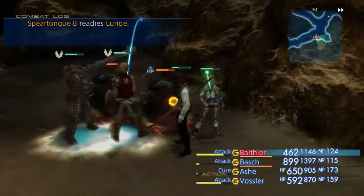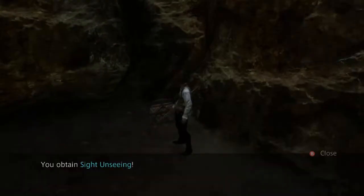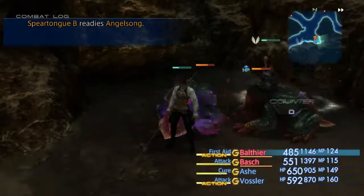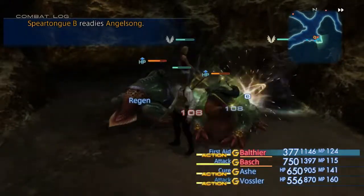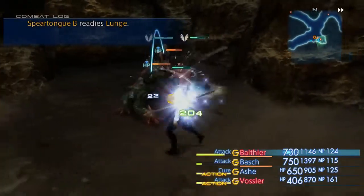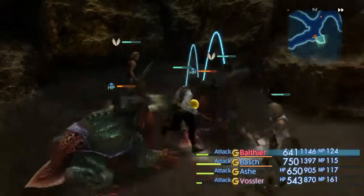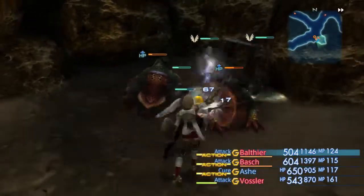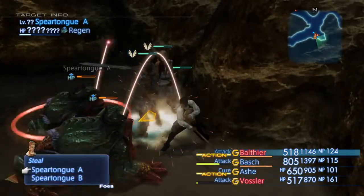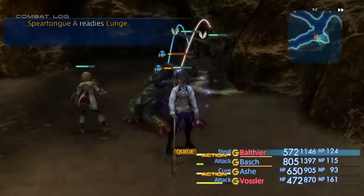That treasure right over there is something I go ahead and grab, which is Sight Unseen. What that does is if you're under the blind status, it allows you to do extra damage while you're blinded. So you can let yourself get blinded and use Sight Unseen to deal extra damage - though I don't necessarily know if the gambit can auto-trigger it. That'll be something I'll have to experiment with very shortly.